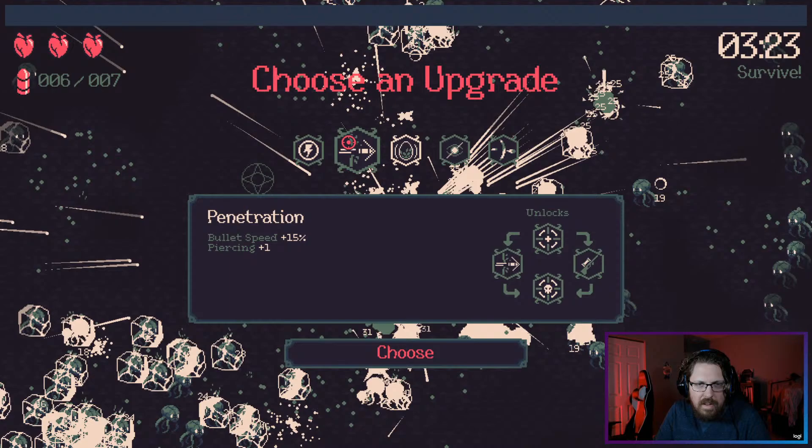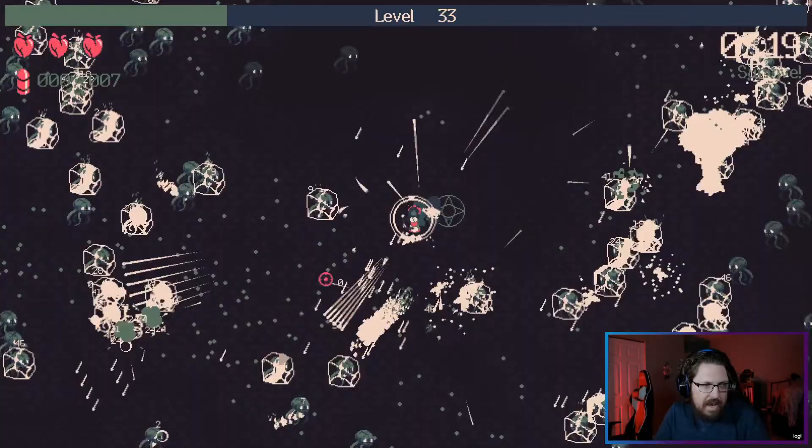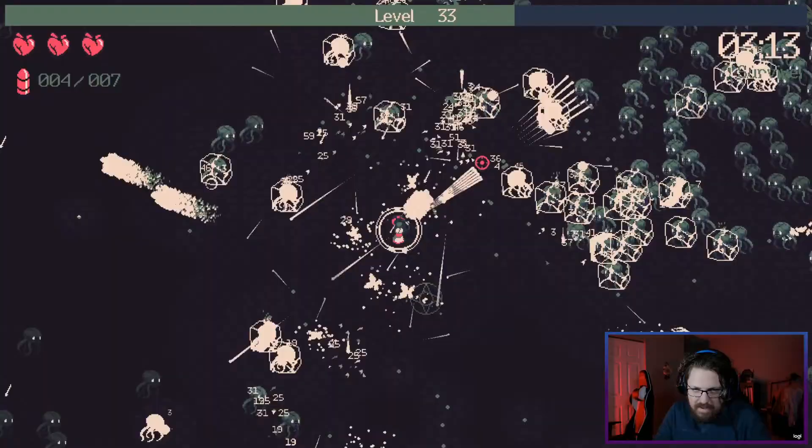There's penetration again — we could call down lightning. Yeah, let's do lightning. Lightning damage is increased by 70%, so it's not bad — not great but not bad. I just want the attack speed build — still no attack speed.